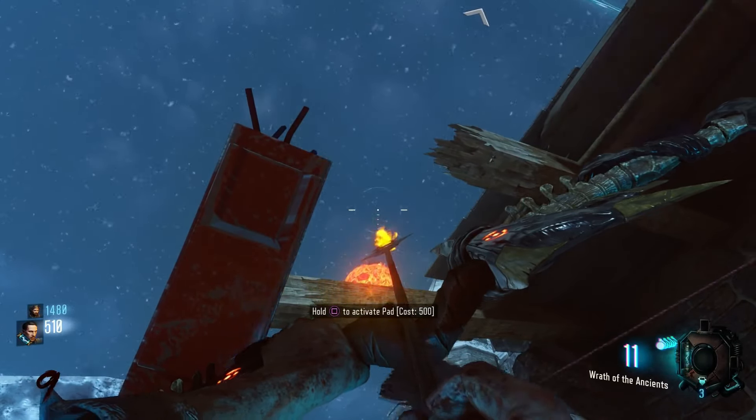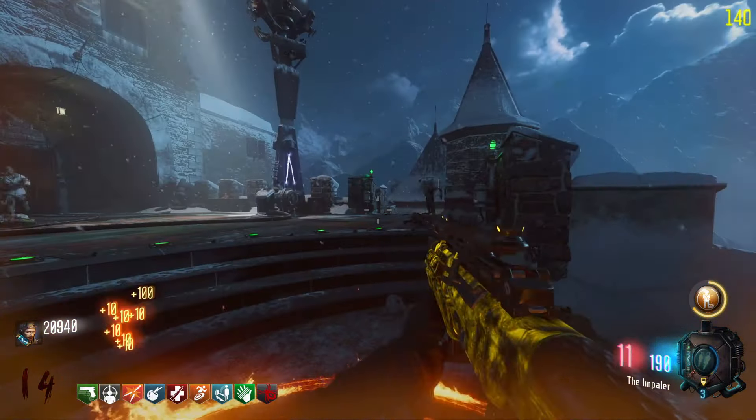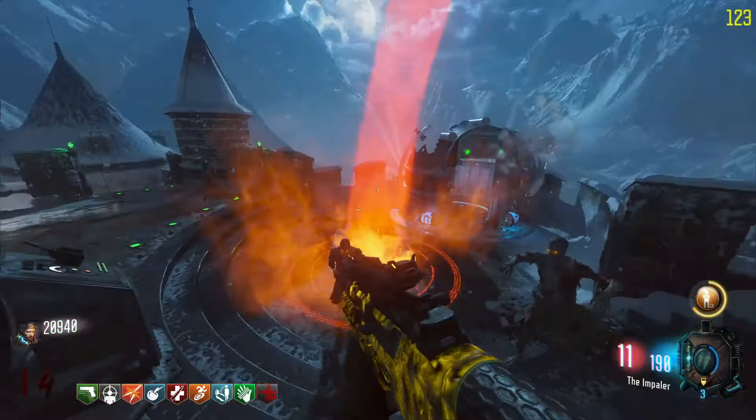Once you hit a circle you can start filling souls in it. You'll need around 10 or more souls. All you have to do is stand in the circle and kill any zombie anywhere — it doesn't matter where they're killed. The souls will still go towards the circle. Once you get 10-plus kills, that circle is done. Now try to hit the other circles and start filling up their souls too.